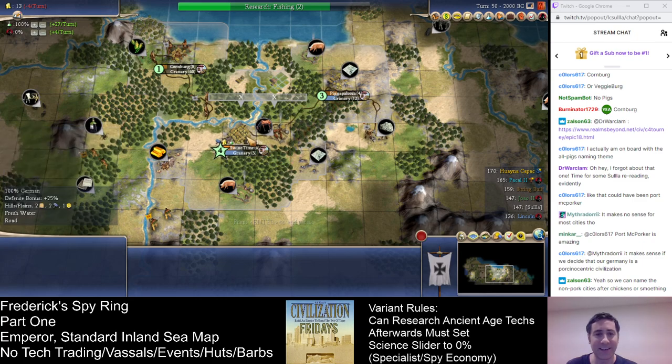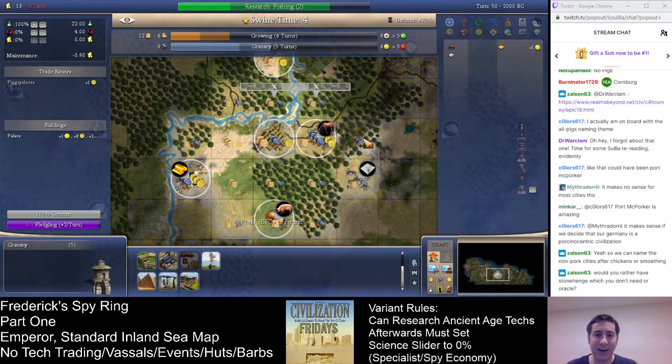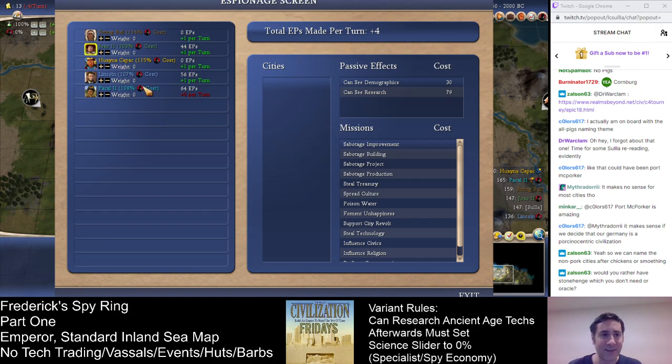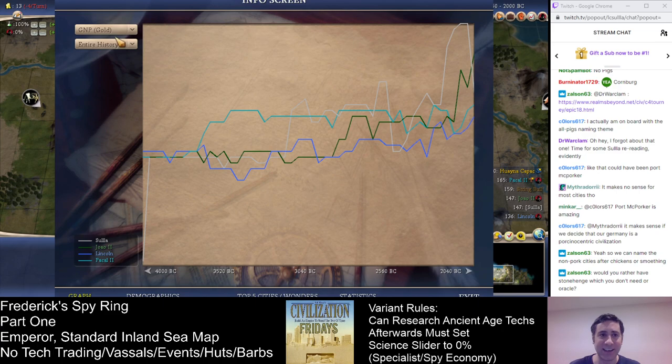Maybe we do Stonehenge first — that might be worthwhile, because we don't need a lot of forest chops. To build Stonehenge: each forest chop is 20 production doubled to 40 with stone. That's 80 from two chops — two-thirds of the wonder just from that. Don't forget we can mine this for a four-production tile, and this is also a three-production tile with the quarry. Got a lot of worker labor to fiddle with. J-Man, I'm going to turn off spying with — putting it on Wynakopak, who is more dangerous.